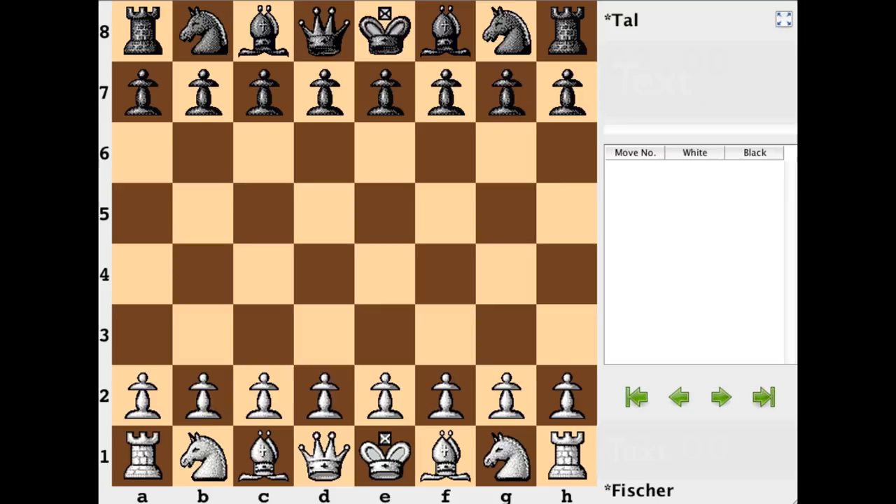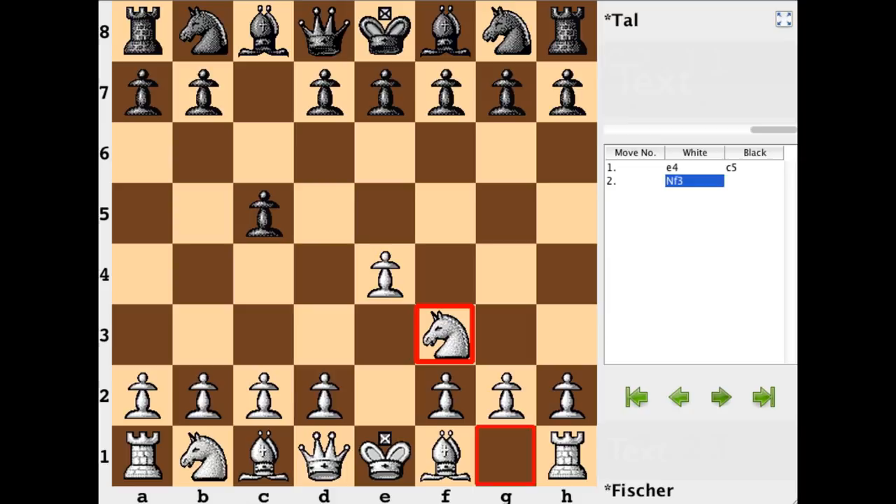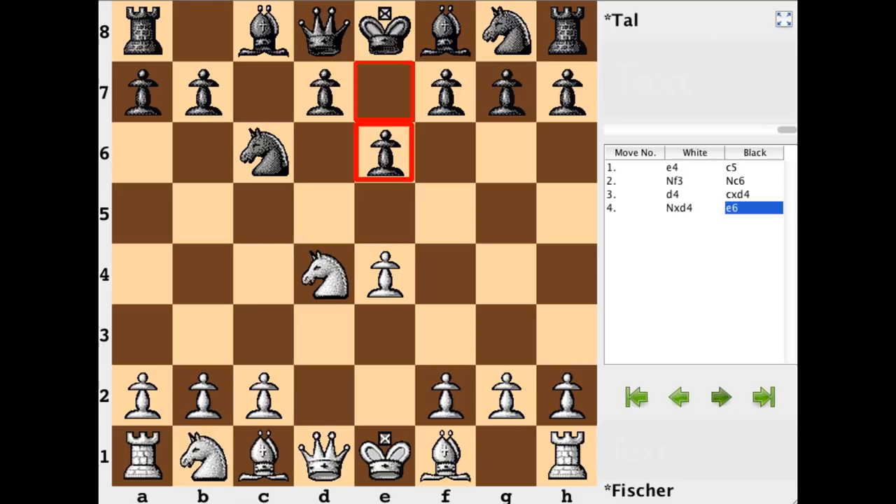Hi everyone, it's Jerry. This is a game from the 1961 Super Tournament between Bobby Fischer, playing the white side, versus Mikhail Tal. We have Fischer opening with e4, Tal replying with the Sicilian defense. The game enters an open system with d4, and to be more exact, after queen to c7, we have the Taimanov variation.